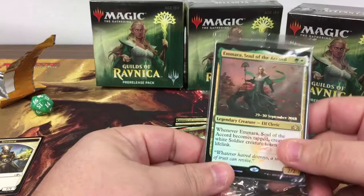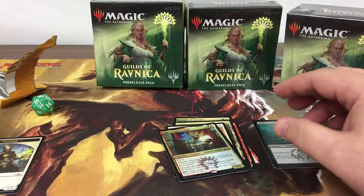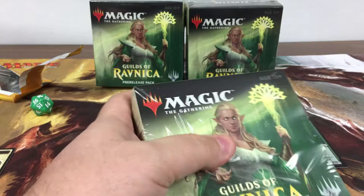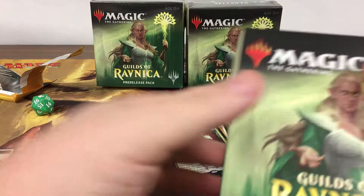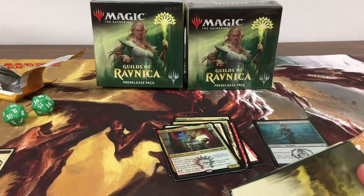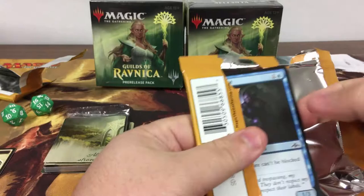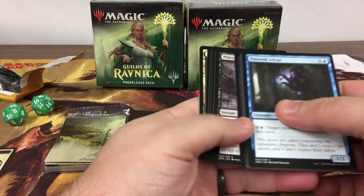And Emeria, Soul of the Accord — sweet! Alright, let's move on to the next kit here. Another dice. So the first box — I'm definitely pretty happy with that. We got three good rares and a full art foil rare, so that's pretty good.